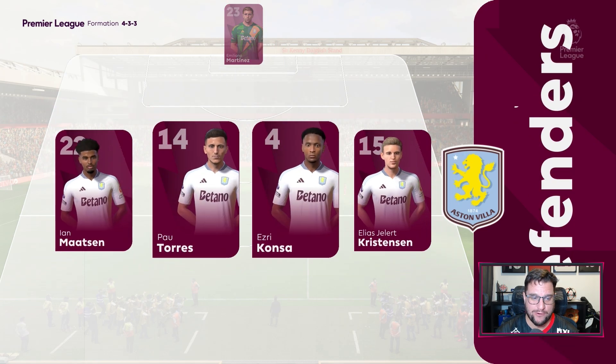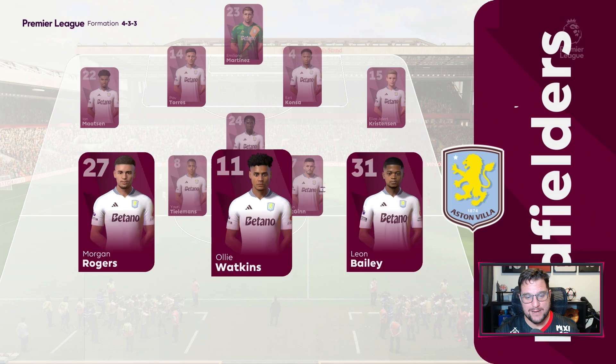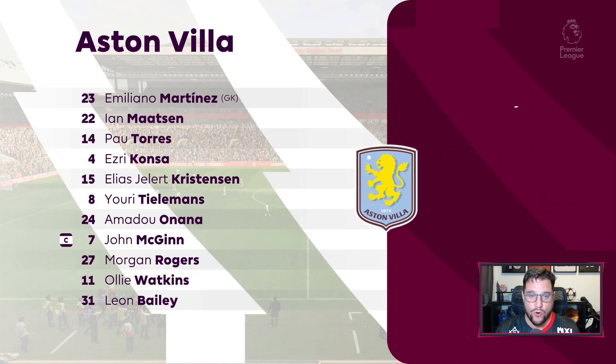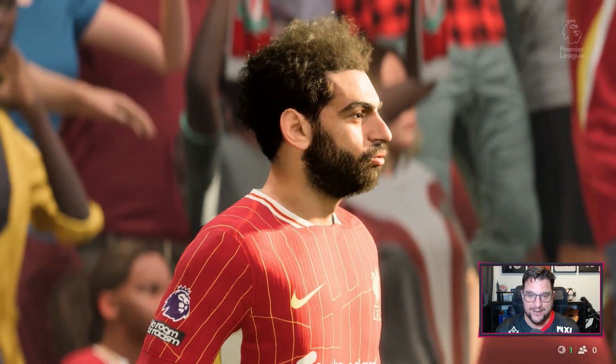Aston Villa coming in a 4-3-3 which sees them line up as expected for Unai Emery. Martinez in goal. Konza and Torres at the back with Mattson and Cristian Sunyela. Onana, Tielemans, McGinn, Watkins, Bailey and Morgan Rodgers. It should be an interesting clash. It's first v second. Let's get into it.